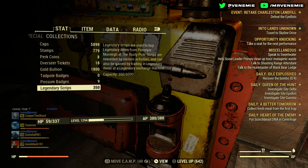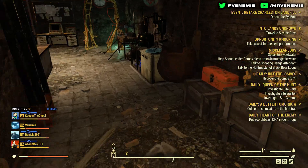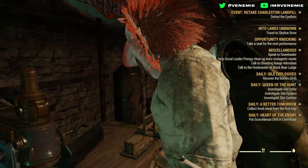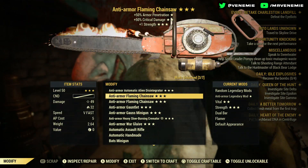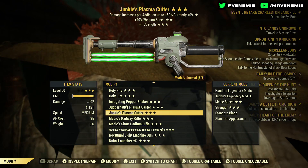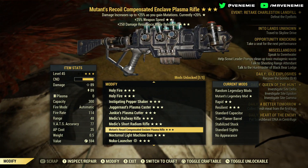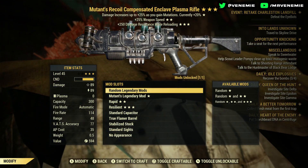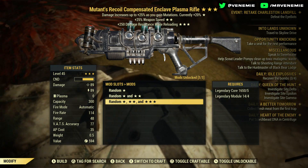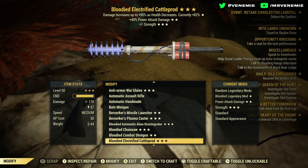That brings us to the next part of the video: actually rolling a weapon. If you come to any weapon workbench — at Rusty Pick, White Springs, or somebody's camp — you'll see all your weapons. For example, that's a bad Enclave rifle. I'd want to reroll that. Once you click on your gun and go to the legendary effect, you can roll it.